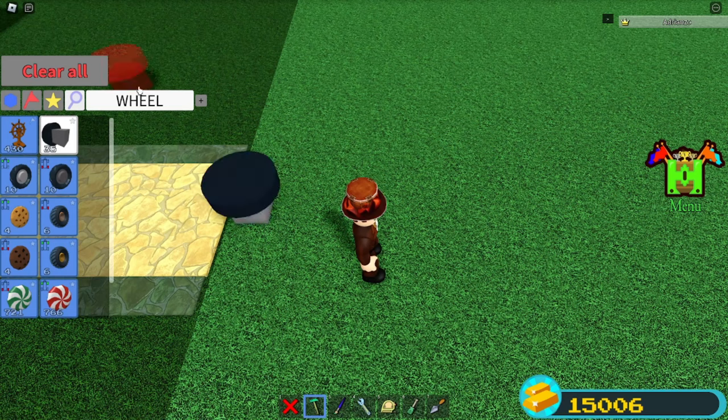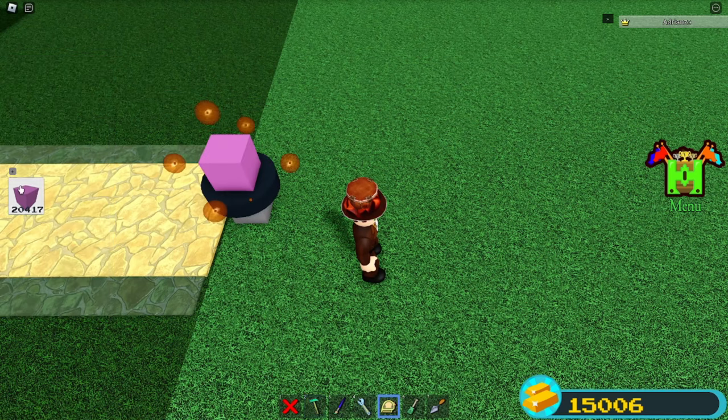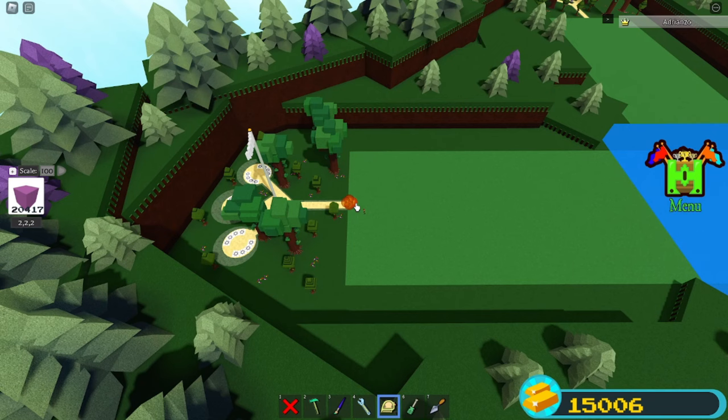First thing you want to do is place an old legacy wheel here. Grab a plastic block and place it on top of the wheel. Grab your skill tool, select the block, and set it to 100.